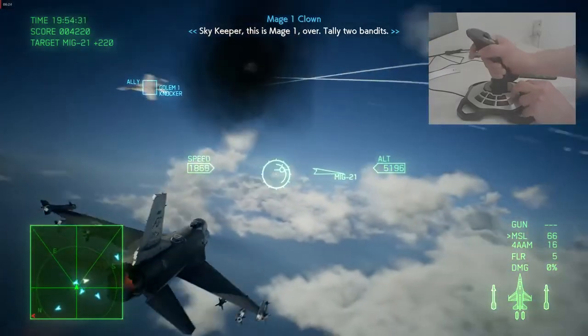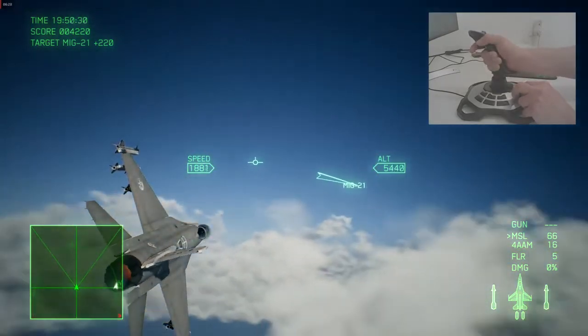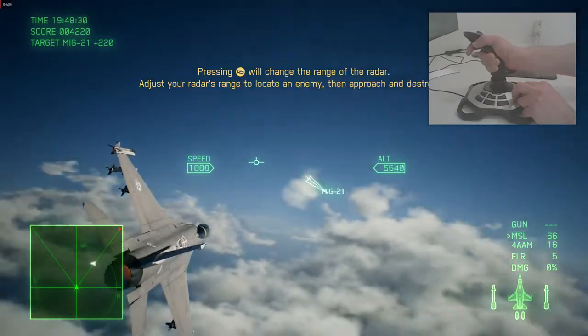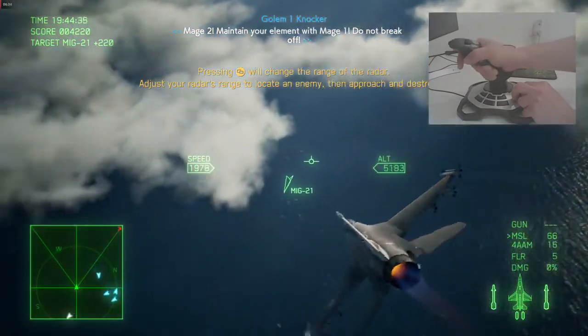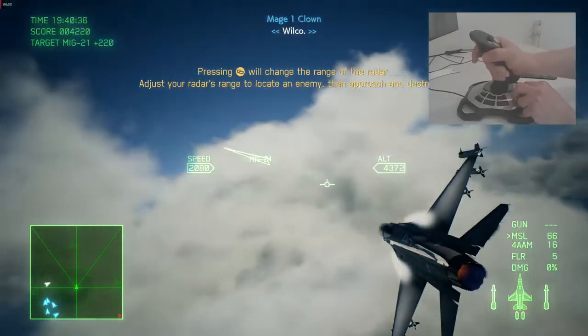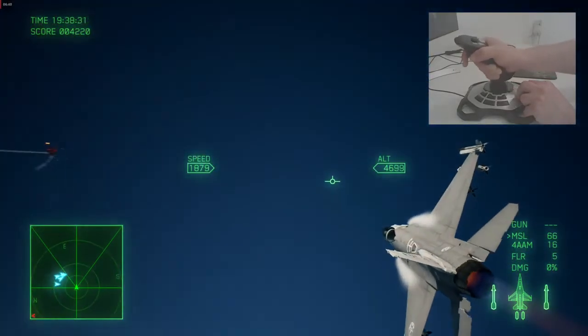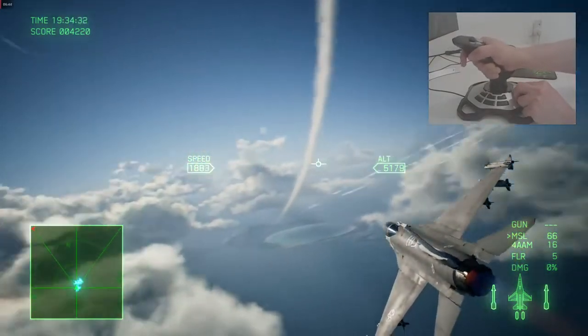Skykeeper, this is Mage 1, over. Talon two bandits. Copy that — it's a bomber and an escort. Go over there, Trigger. Settle down. Mage 2, maintain your element with Mage 1. Do not break off. Mage 1, make sure he doesn't do anything stupid. We'll come. Golem 2, let's maintain element. Copy that, Commander. I've got your six covered, sir. Radio.